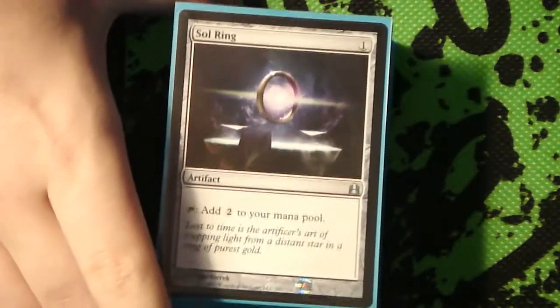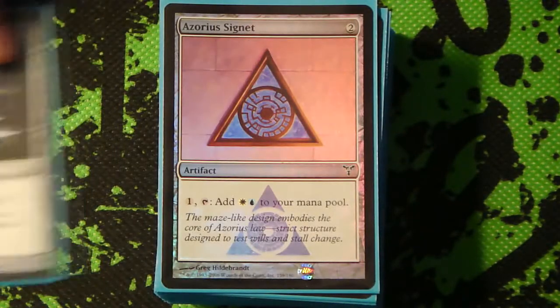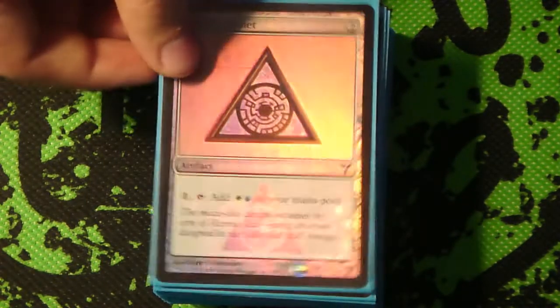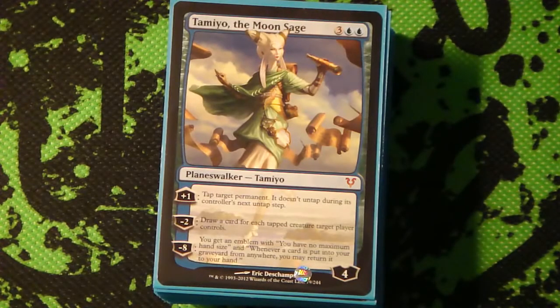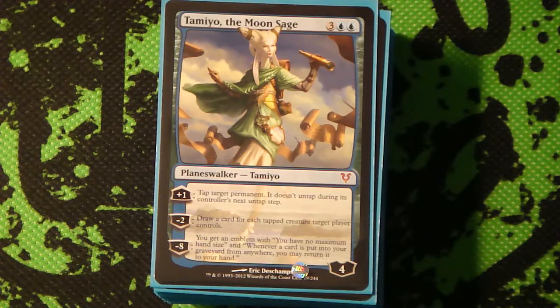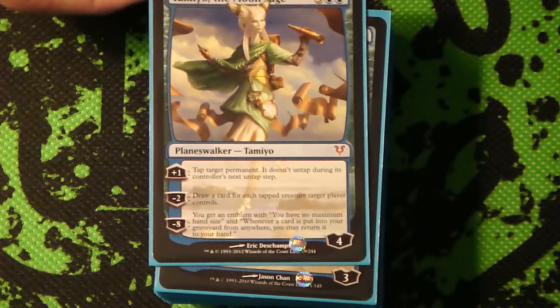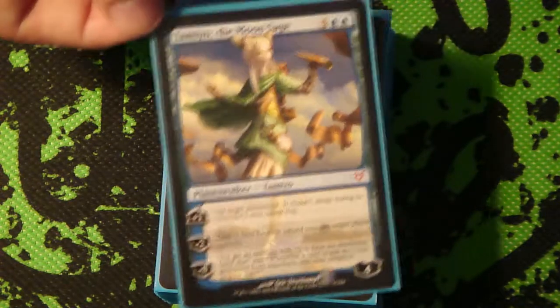So next we'll move on to the non-land portion. Starting off with some mana acceleration with Sol Ring, of course. We've got an Azorius Signet because, you know, it's pretty good. Got a pair of Planeswalkers - you'd probably want an Ajani Caller of the Pride in it, but I don't have one of those anymore unfortunately, because I didn't think of making this deck until afterwards.